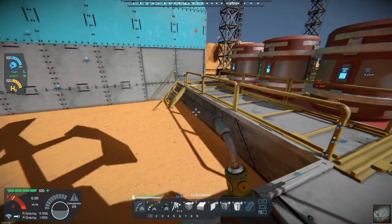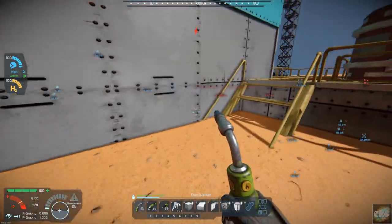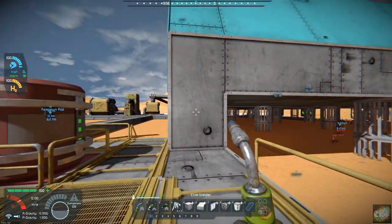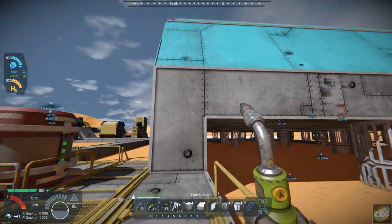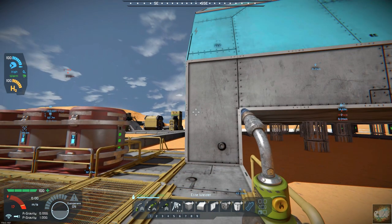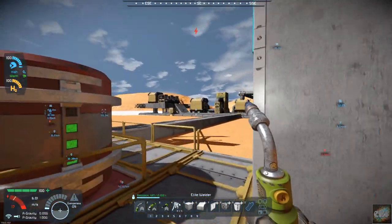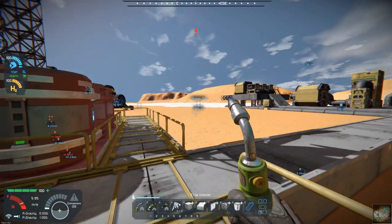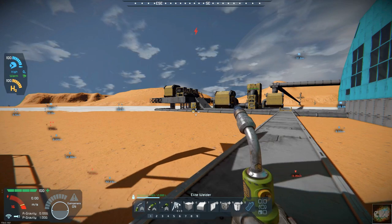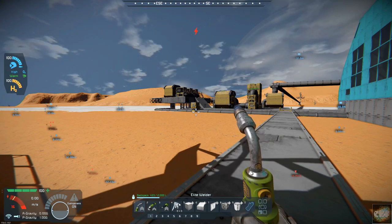I put in a ladder and stairs over here. I think the next thing I want to do is go ahead and get that door built into the drone facility. Let me get these catwalks all built out and then I'll get started on that door, and we'll see where we're at.